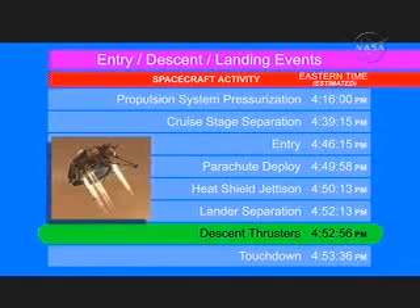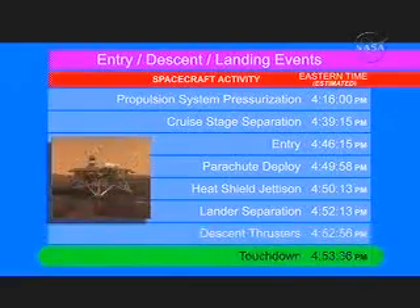We'll do a maneuver to get us away from the back shell and the parachute, and then we'll orient ourselves vertically to land on the surface. After about 40 seconds of power descent, we then touch down on the surface at a measly five miles per hour. So the time we're going to look out for is 4:53 Pacific time, and all those times in that graphic were Pacific time, based on nominal runs.